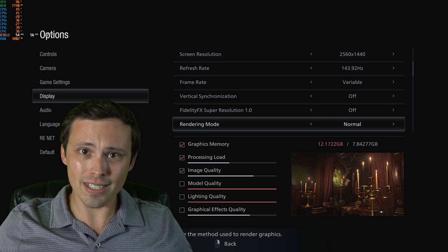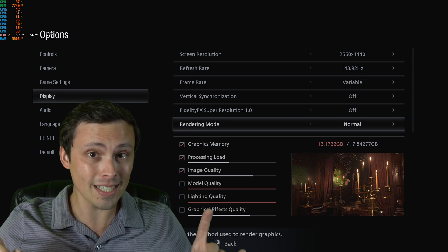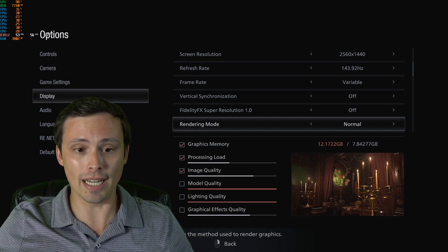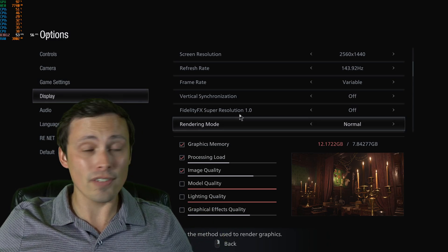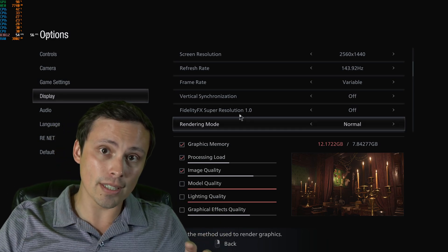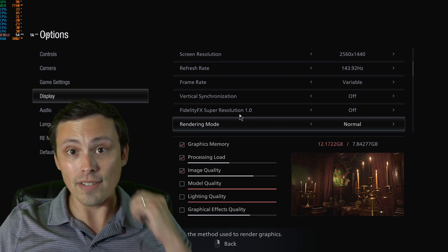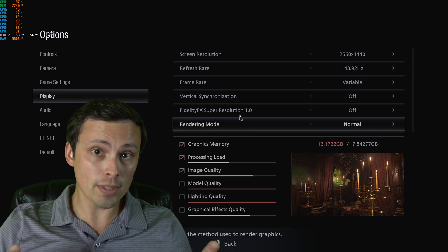I'm not actually testing out the stuttering issues here because it'd be hard for me to reproduce at the moment, but I am going to test out the other major update: FidelityFX Super Resolution. This is designed to decrease the rendering resolution of the game but then upscale it nicely so it still looks good, giving you a big performance boost.